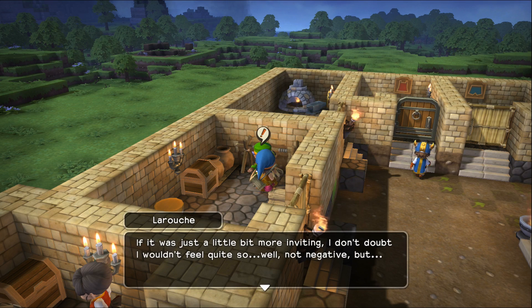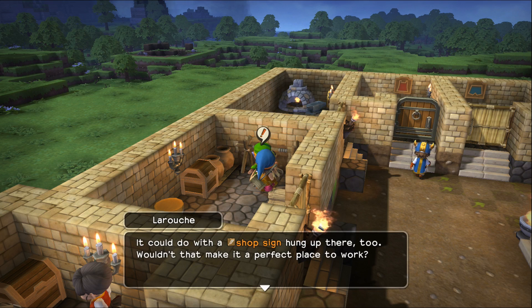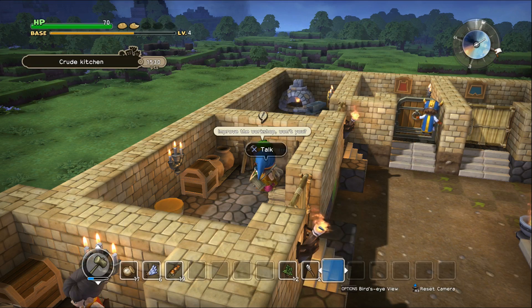If it was just a little bit more inviting, I don't doubt I wouldn't feel quite so negative. To sum up, Zul'jin, I think the workshop needs a leather sack and a sconce on the wall. If we would do the shop sign hung there too, it would make that a perfect place to work.